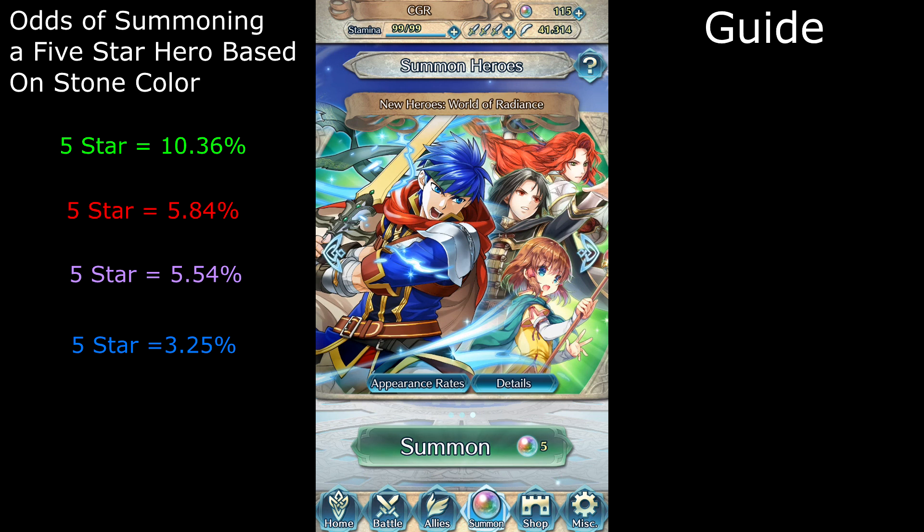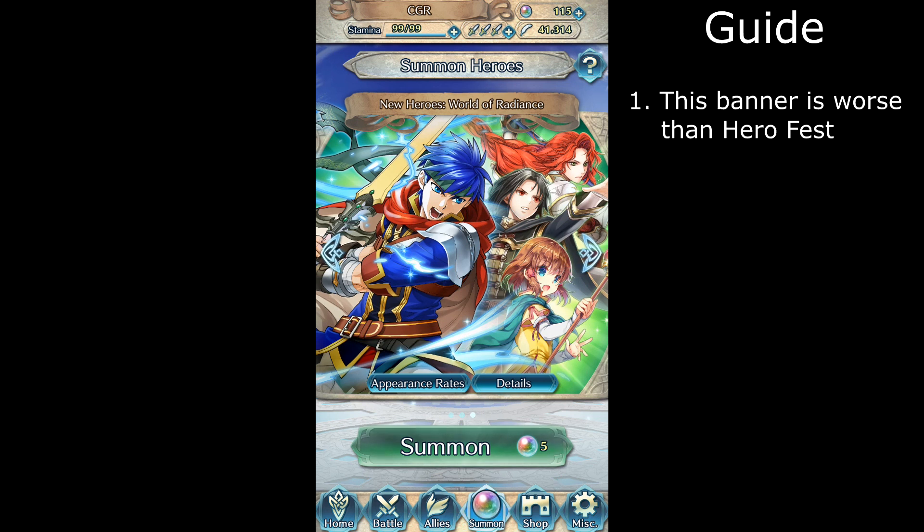First off, it should be pretty obvious for everyone that Hero Fest is a better banner than the World of Radiance banner. But the World of Radiance banner is better than the Battling Xander banner when it comes to odds. My second tip is to summon all green stones and occasionally red and clear.